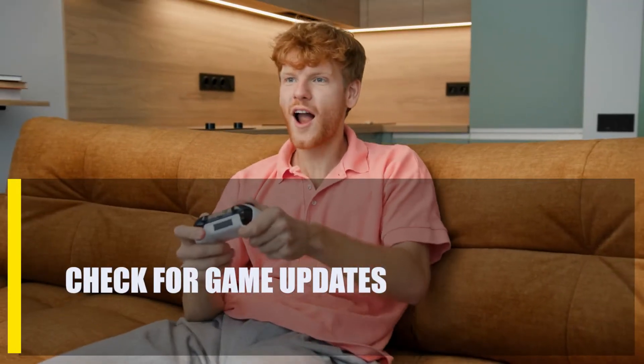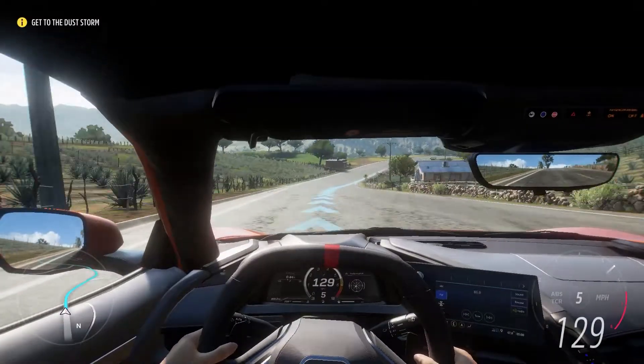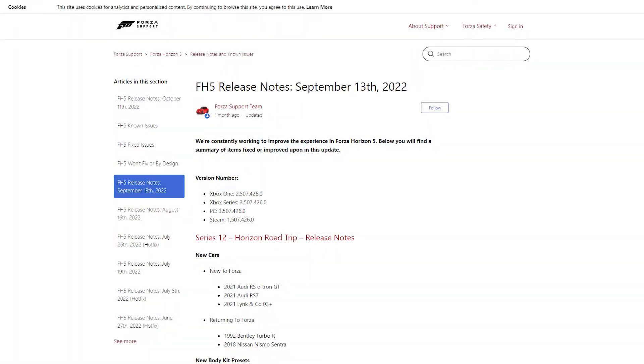Next, check for game updates. Patches for online multiplayer games like Forza Horizon 5 are consistently released. There are enhancements to performance and bug fixes with each new update. In addition, it appears that the issue at hand is the result of a glitch in the game. To fix the problem, simply update to the most recent version of the game.